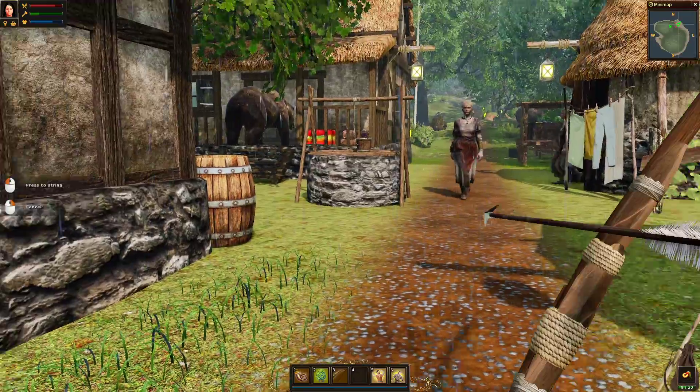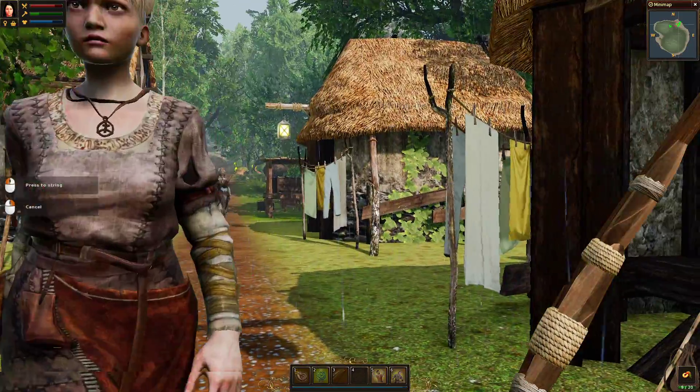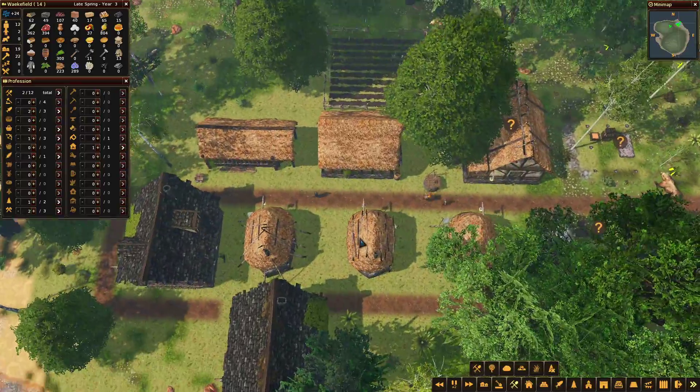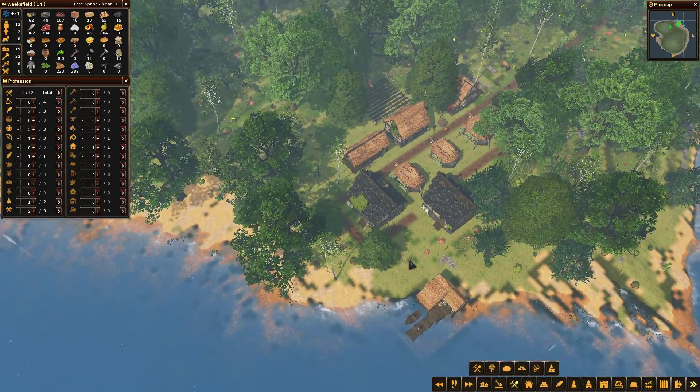Any more animals around? There's a bear trying to go into that house. We'll give you a number one hoot - get out of here. Press number one when you're in a villager, it gives them increased motivation.